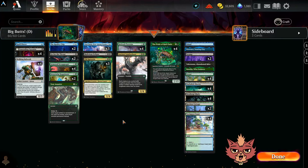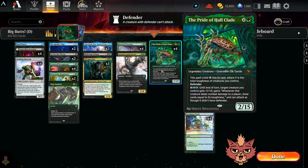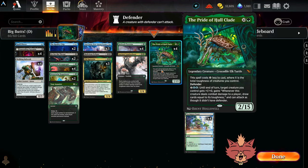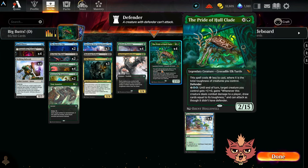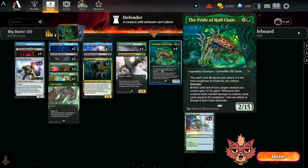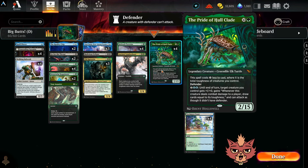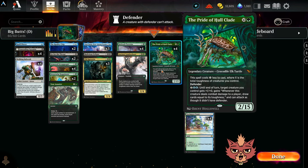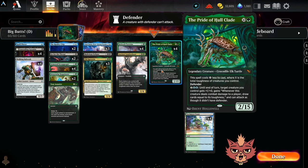We're back for Big Butts - this is a Murder Sack Harlov Manor standard brew and I'm Red Cat. Let's briefly go over the deck. We have Pride of Hall-Clade, an 11-mana 2/15 legendary creature that costs X less to cast where X is the total toughness of creatures you control, so we can get this really cheap. It has defender unfortunately, but also an ability for two and double blue: until end of turn, target creature gains plus one plus toughness and 'whenever this creature deals combat damage to a player, draw cards equal to its toughness,' and can attack as though it didn't have defender.